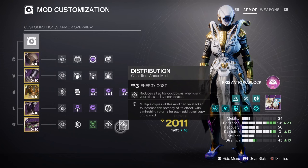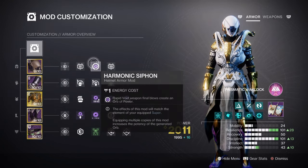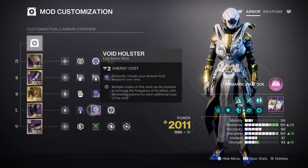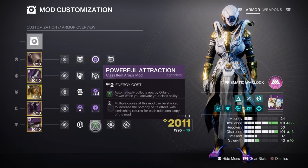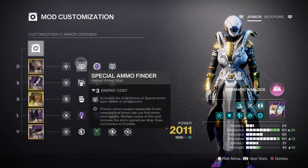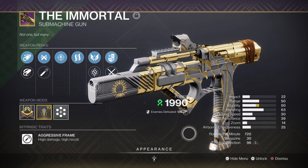Additional mods include Void Siphon for creating Orbs of Power via Void weapons, Void Holster for auto refilling our Void weapons, Powerful Attraction for automatically collecting Orbs of Power when using our class ability, and Special to Heavy Finder. Reserves x3 and Scavenger mods are highly recommended for the Void weapons we are currently using.